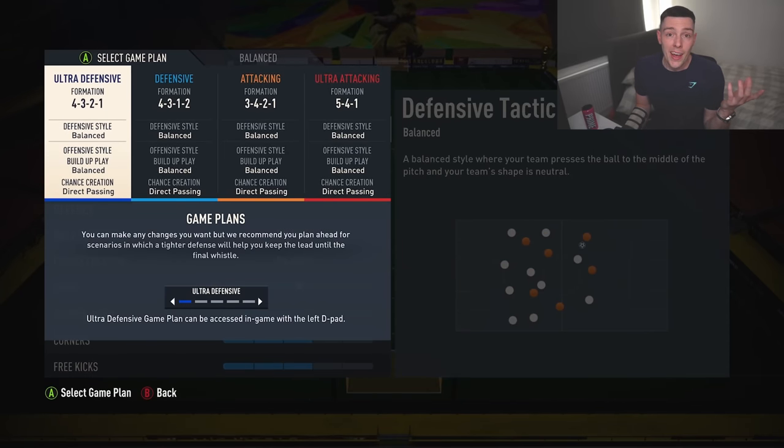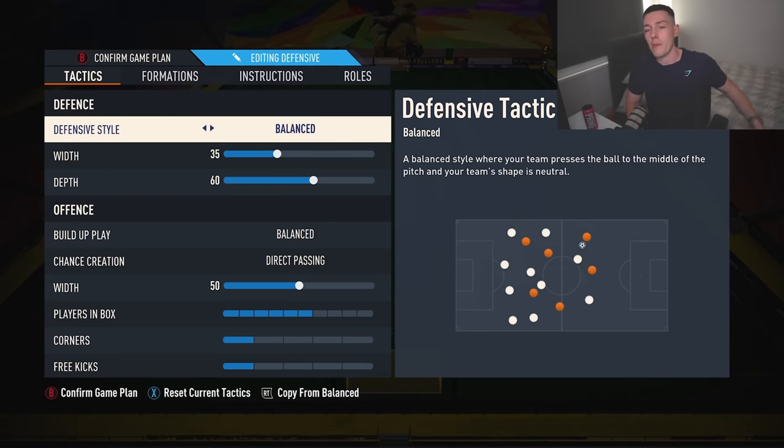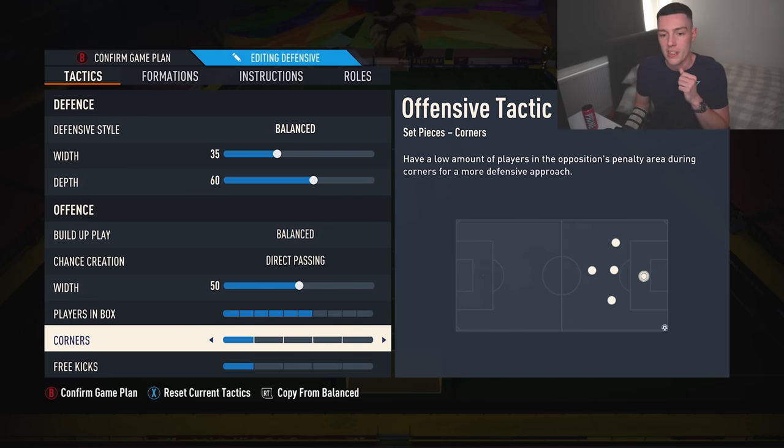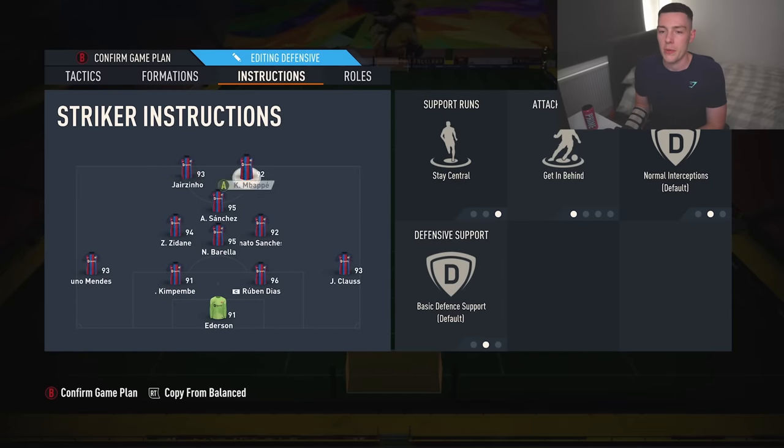Sometimes your favorite formation doesn't quite care for you, so I've got these other three formations. The 4-3-1-2 video came out yesterday — the tactics are on your screen now, take a screenshot. 35 on the width, 60 on the depth, balance and direct passing, 50 on the offensive width, players in the box on 6, 1-1 on corners and free kicks. This slot I often rotate — sometimes a 4-3-3-4, 4-3-3-5, or 4-1-2-1-2 — but overall this has been my favorite. I call it more like my wildcard formation.